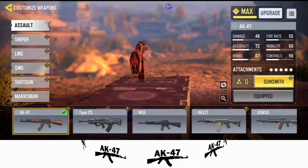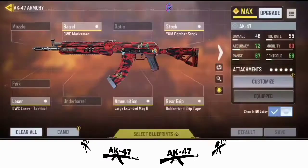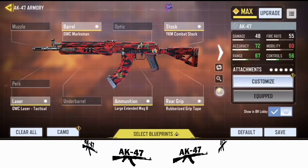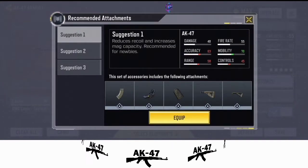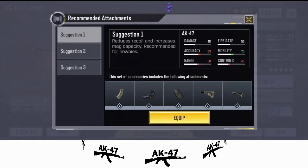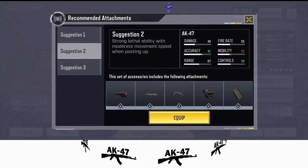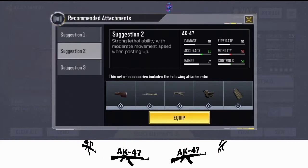For the attachments I have equipped, let me show you guys in case you want to use my presets. But as usual, you can go for any of the recommended attachments by the game. Situation 1 reduces recoil and increases mag capacity — it is recommended for newbies. Situation 2 has strong lateral stability with moderate movement speed when aiming.